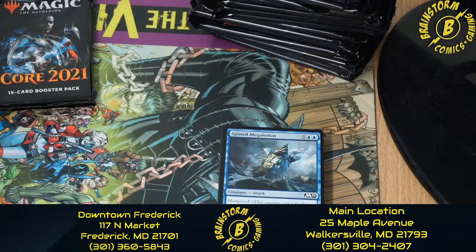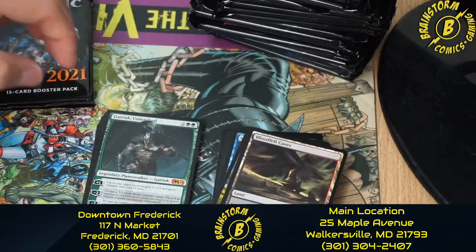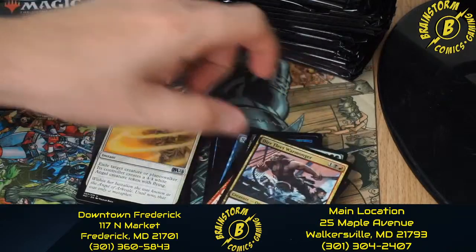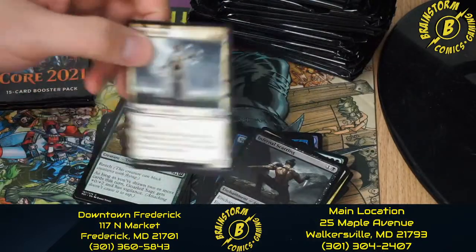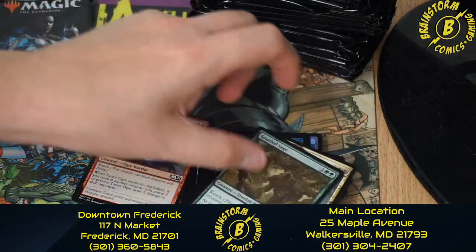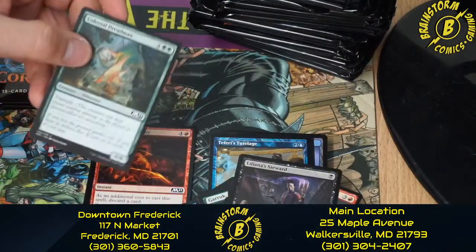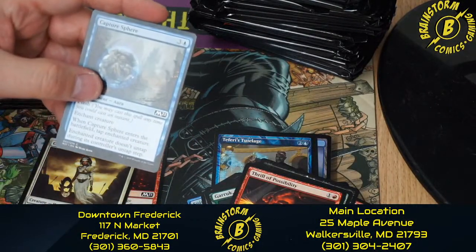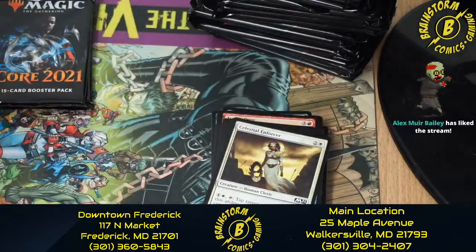Let's move on to pack four of the third pre-release kit. We have a Soldier token, Bloodfell Caves, a Garruk Unleashed, Chandra's Pyreling, Dire Fleet Warmonger, Angelic Ascension, Infernal Scarring, Basri's Acolyte, Gnarled Sage, Turret Ogre, Liliana's Steward, Colossal Dreadmaw, Thrill of Possibility, Capture Sphere, Celestial Enforcer, and Turn to Slag.